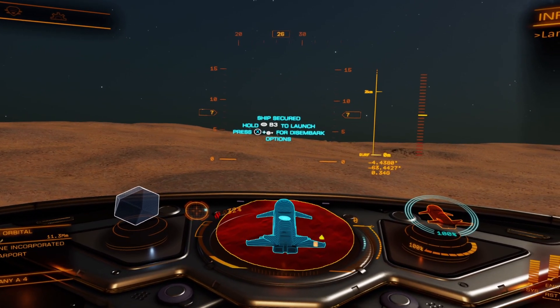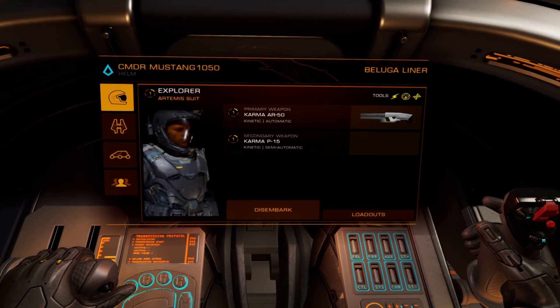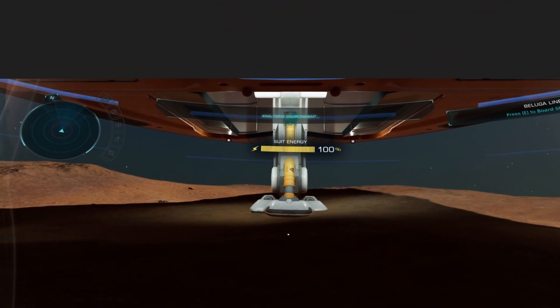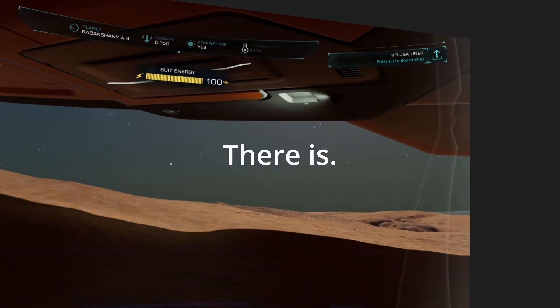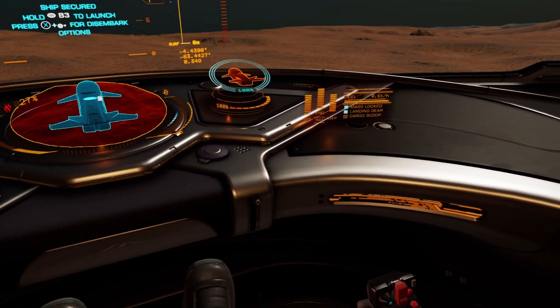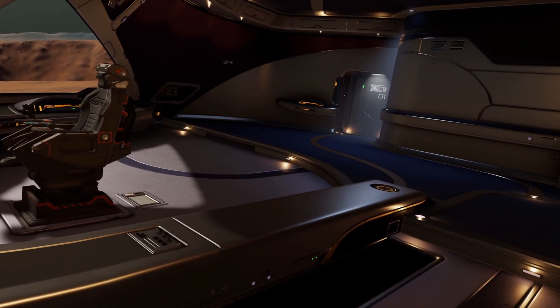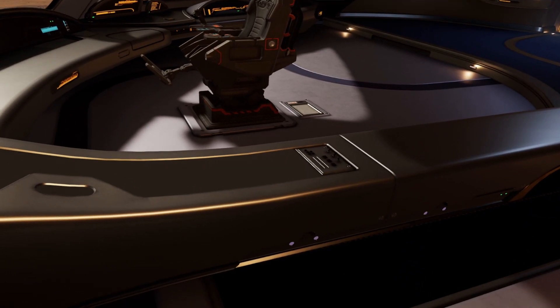Press X and down for disembark options obviously. Let me see what happens when I disembark. I'm guessing this won't be in VR - yeah. I'll see what I can do, it's a bit risky but I'm going to see if I can sort of flip through the chair and walk around a little bit. Obviously I won't be able to go far - let me just see how far I might be able to go. Probably not too far to be honest.